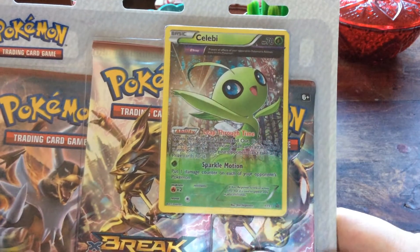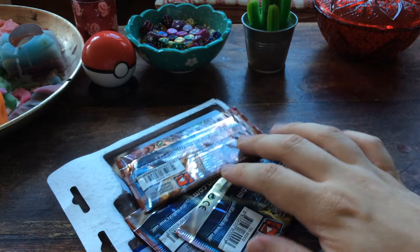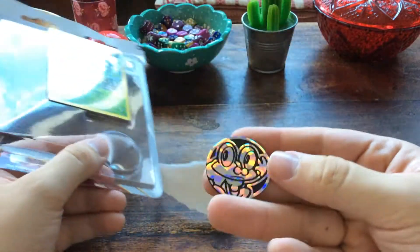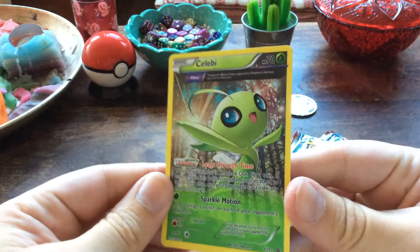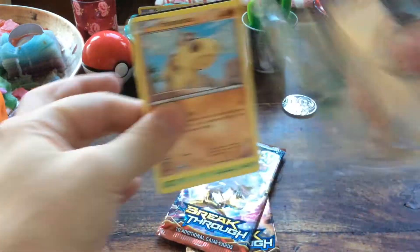And Sparkle Motion — one Grass energy, put one damage counter on each of your opponent's Pokémon. This is a Breakthrough blister, which is nice because I never opened up a lot of Breakthrough. I almost completed the Breakpoint set but never from this one. And the Celebi card — there it is, it sparkles a little bit. Beautiful card, there you go.